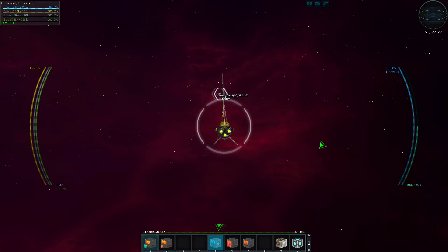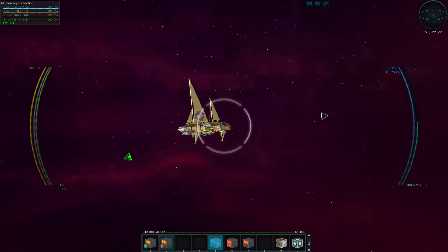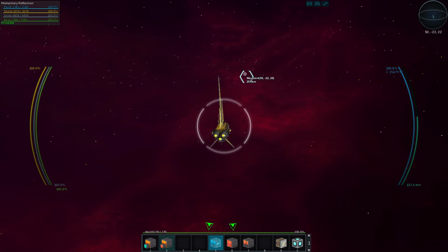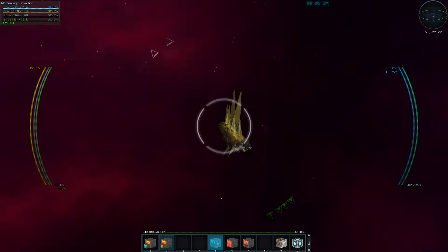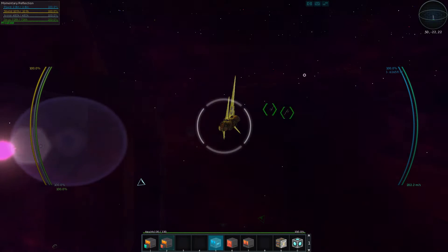These guys will come with me and I think I'm gonna take manual control of the Momentary Reflection — that's the name of the ship we're in. Those two clowns can just kind of do as they do while we defend. I'll probably do 'defend sector' in the sector we're in, or maybe the next one. If we need to call off for any reason — if we start taking too much damage — then we can retreat back to the Salty Shipyard.